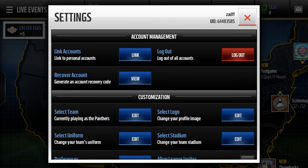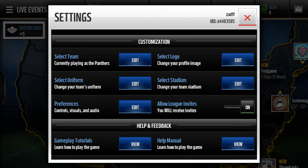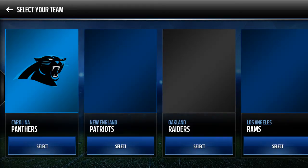On the settings screen you can find all sorts of different things — you can access your account recovery code if you ever lose it, you can log out, and the customization area is where you want to go to change your team. Right now I'm playing as the Panthers.